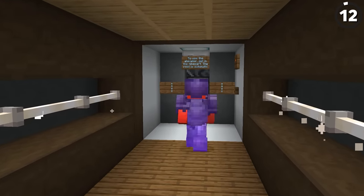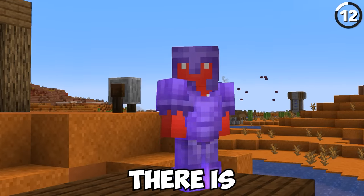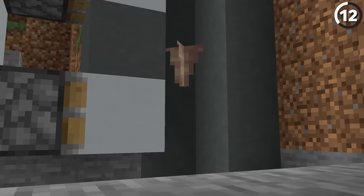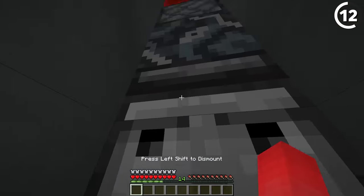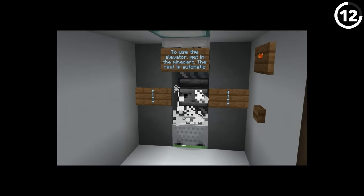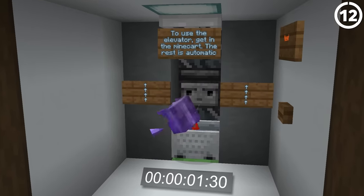Netherite armor makes it tough to kill your friend, and enchanted netherite makes that job nearly impossible. But with the help of pointed dripstones, we are able to kill through full netherite — we just need to be creative. For this example, we have a fake slime block elevator that actually serves as the killing chamber. Once they get in the minecart, three pointed dripstones are gonna take them down. Instead of taking them to the second floor, this elevator takes them straight up to heaven — and at a record pace.